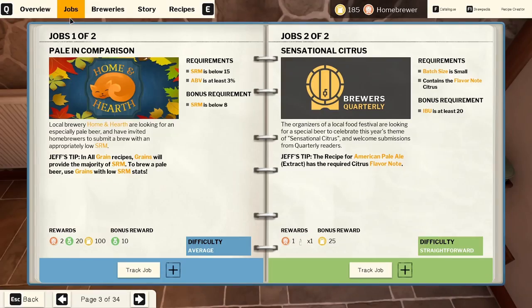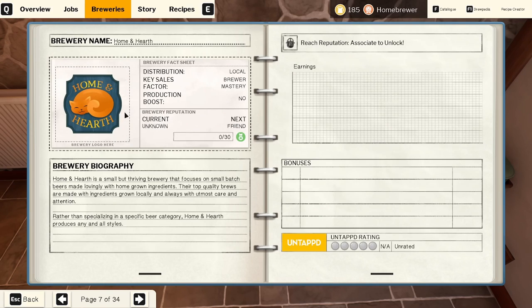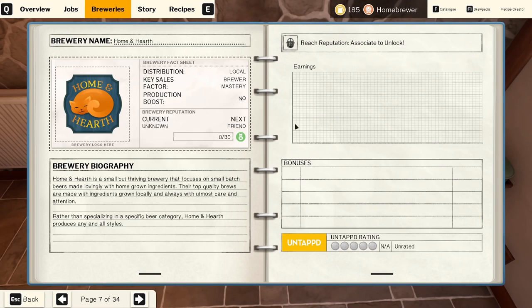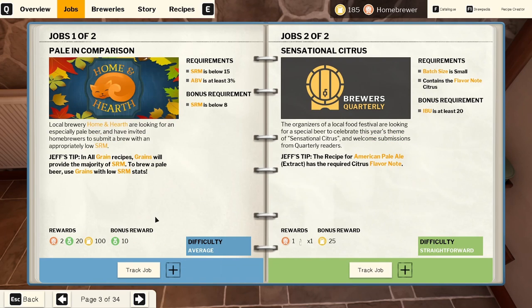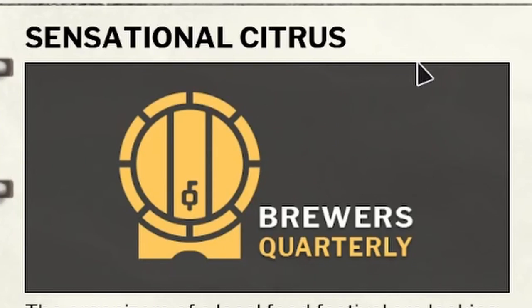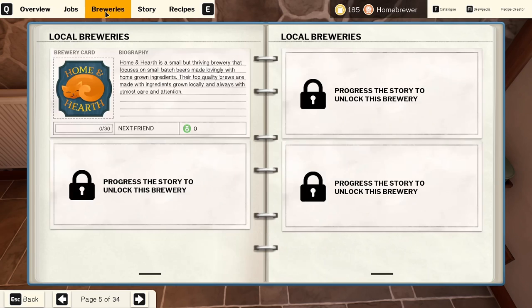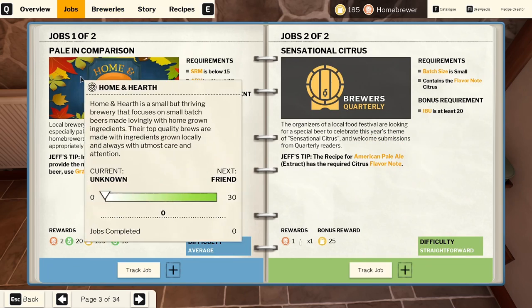Moving into the next season, Jeff is doing another set of jobs and this one is actually for a brewery, so it looks like we're starting to get into the progress of breweries. It looks like we're just trying to brew for them right now and later on we'll get some earnings from them. We have to do some certain things and gain reputation — looks like we get 10 rep from that. Then there's a Sensational Citrus again, which I believe is the one we failed a couple episodes ago, so it's good we got a round two.